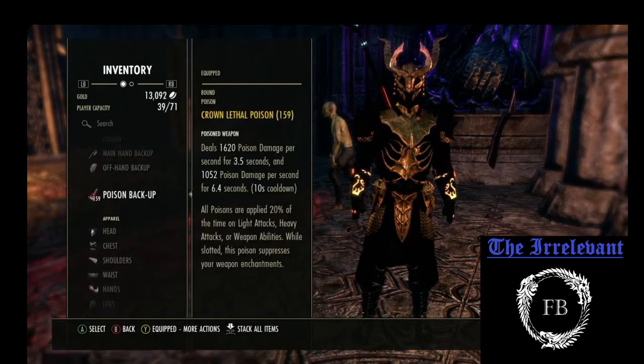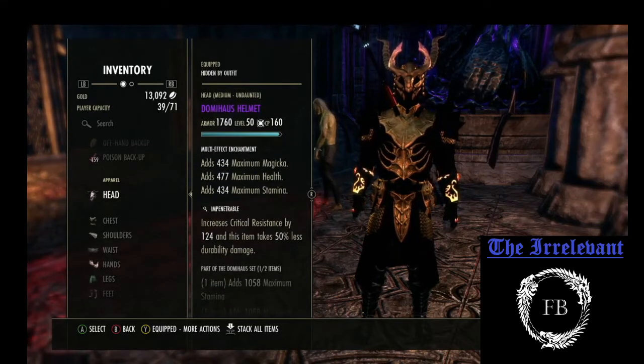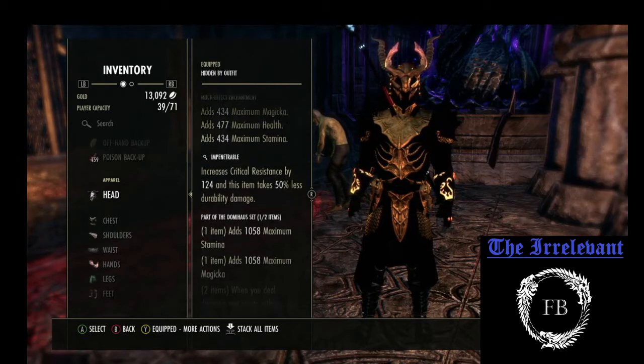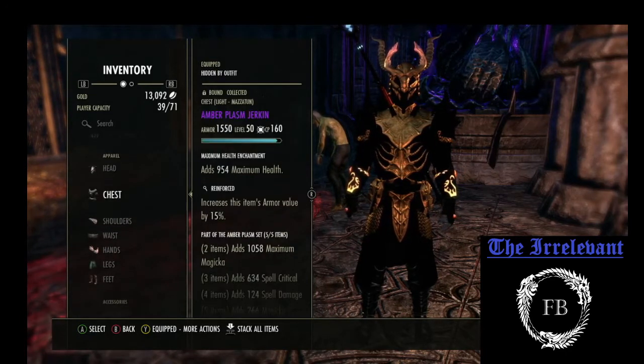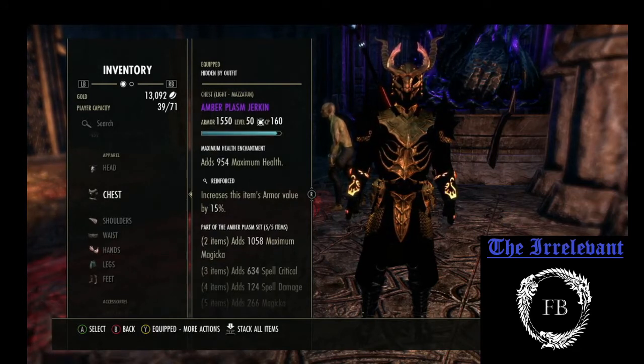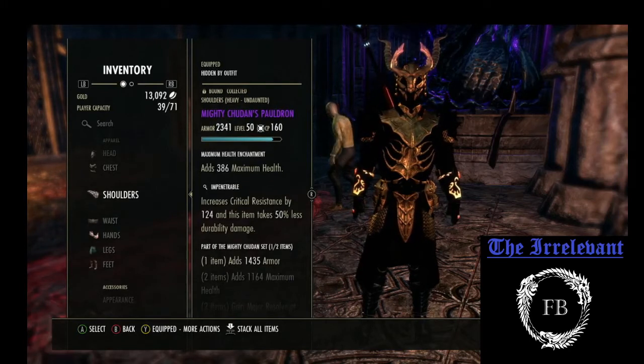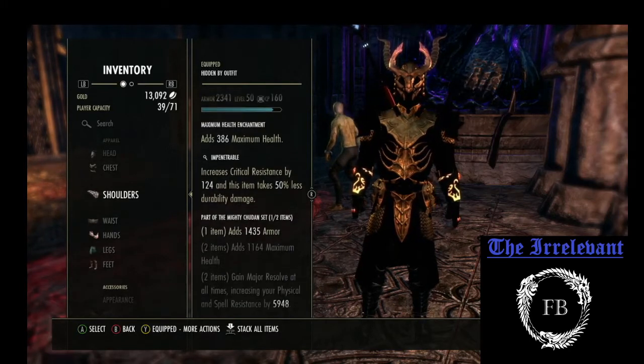I'm running an Infused Axe with a Poison Enchant and then an Impen Shield. I have poisons on here just because. I have a medium piece of Daedric Impen with a Tri-Stat Enchant that's going to give me a line of stamina and mag. And then I'm using 5 pieces of Amber Plasm. This is a Light Armor MagDK build, doing Reinforced with a Health Enchant. For the shoulder, we're using a Heavy Chudan Impen with a Health Enchant that's going to give me more armor.